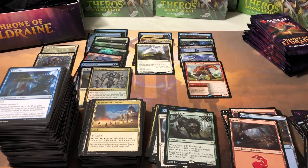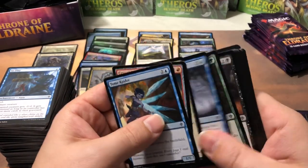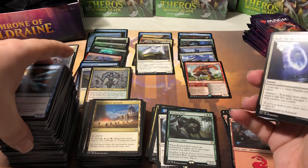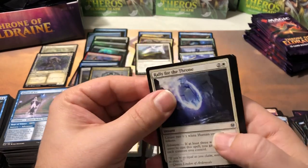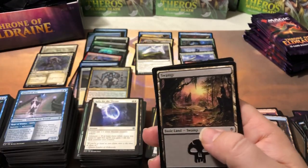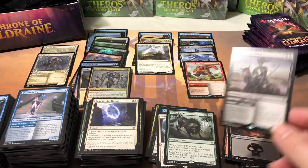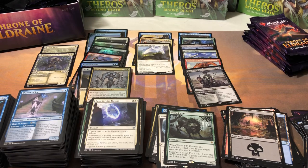I've got a whole bunch of the showcase or storybook frame Bone Crushers in foil and non-foil out of the collector's packs. Rally for the Throne, Midnight Adversary, Thunder Snapper, and Murderous Rider — now we're starting to pick up steam. Murderous Rider is a great card — essentially a built-in Terror that costs you two life, and you get a 2/3 lifelink creature out of it for three mana. He's $6.50. Pretty much anybody running black is running that card.